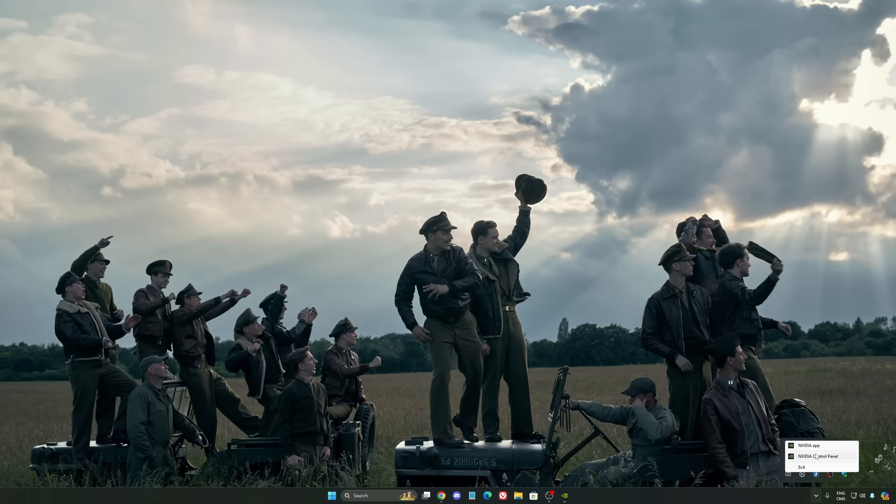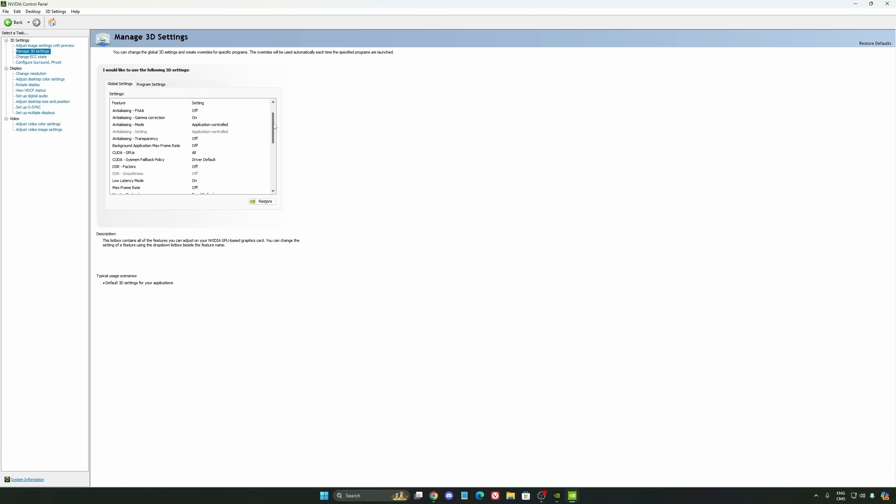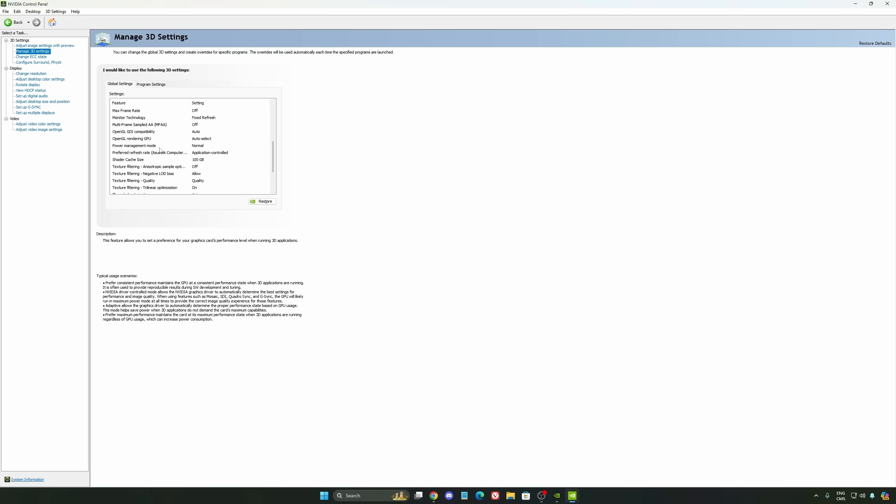We're going to go to the Control Panel and I'll show you some optimizations. Go to Manage 3D Settings. The first thing you should definitely activate is Low Latency Mode — make sure this is set to On. Another thing I recommend is Power Management Mode. Pretty much the same as the Windows setting — make sure you're using Normal. Don't use Maximum Performance. I'm getting better boost clocks and more FPS with Normal.